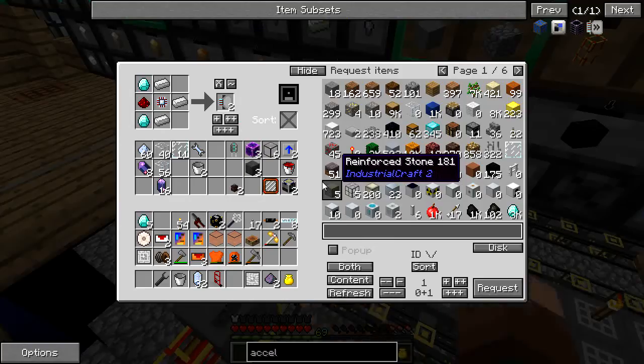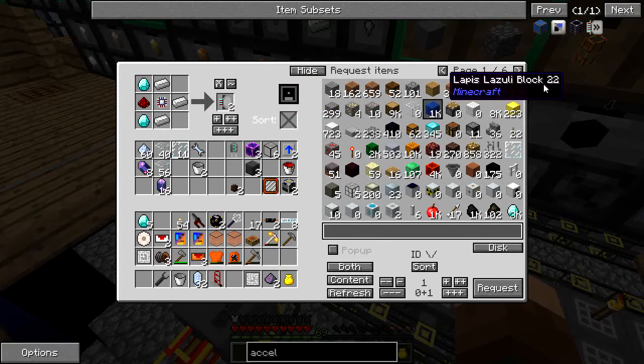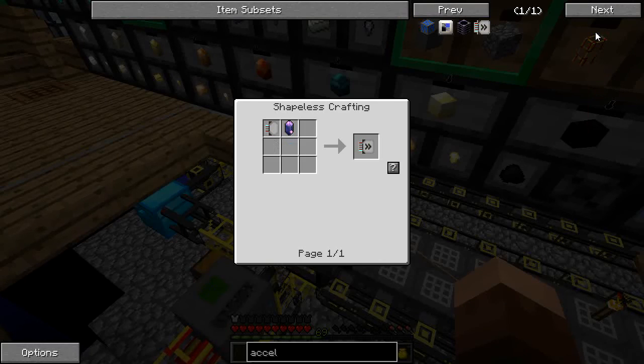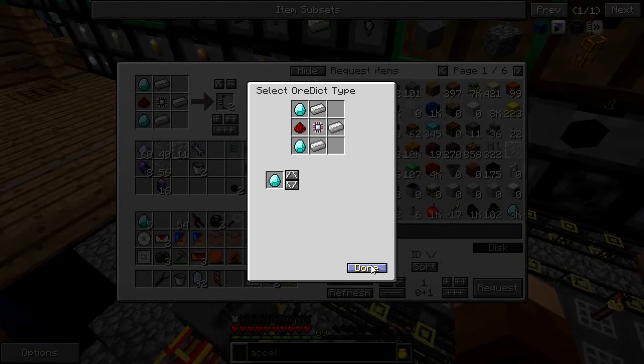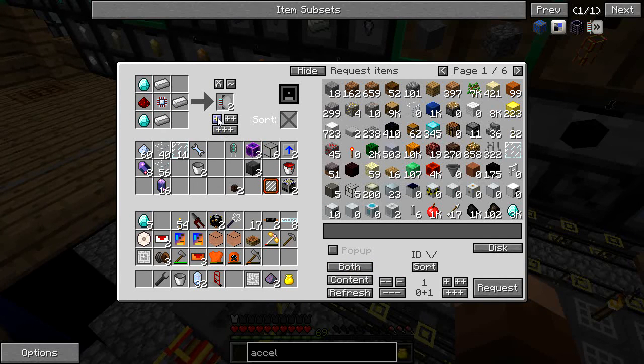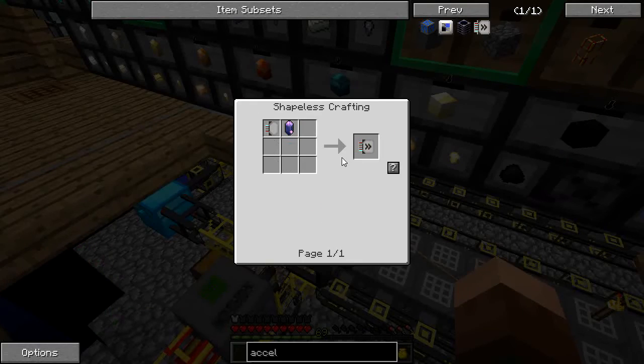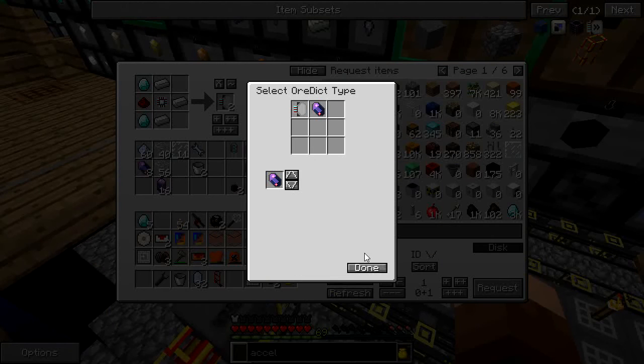With that I'm going to make acceleration cards. These basically speed up a whole variety of machines and they're pretty easy — just fluix with an advanced card, and the advanced card uses the calculation press which I've loaded up here. Let's make four of those. As soon as the parts roll in, grab that and make ourselves some acceleration cards.